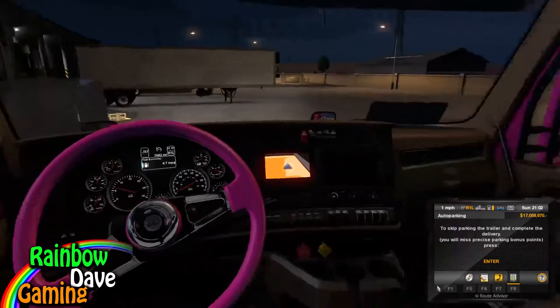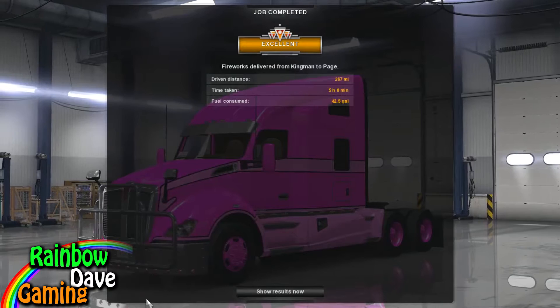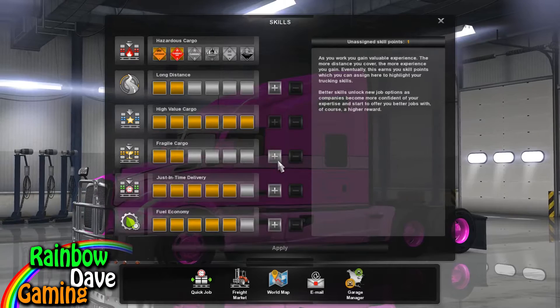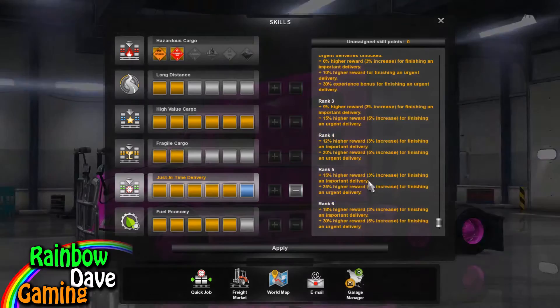This should be good enough — they usually accept it if it's mostly within the lines. There we go. Turn off the truck and hit T. So that's our cargo — fireworks delivered entirely in one piece. We get $7,000 and 405 experience, and we've also made it to level 23. I don't really want fragile cargo — I'll get just-in-time delivery, because this is gonna give us bonuses for delivering things.